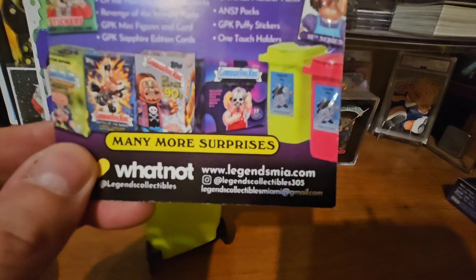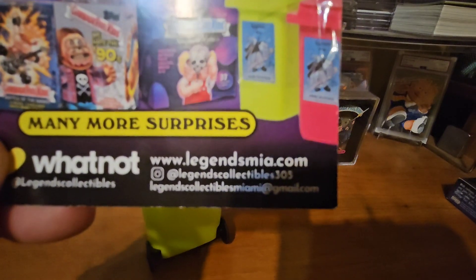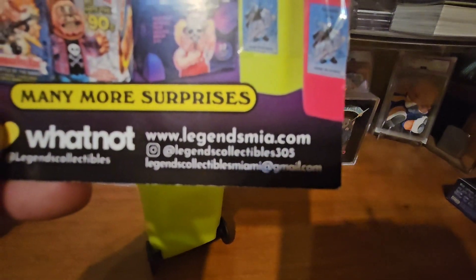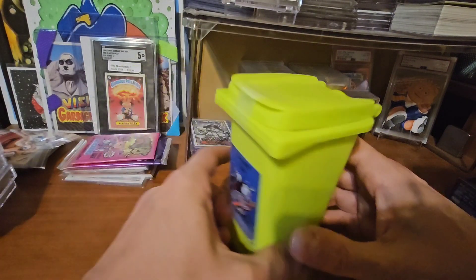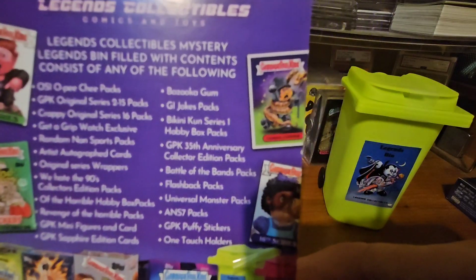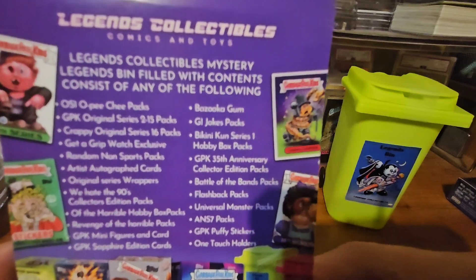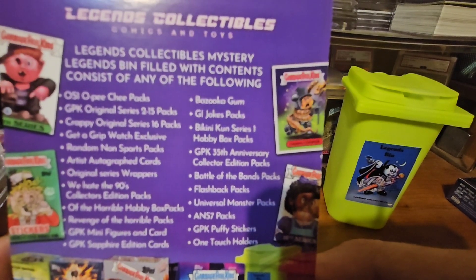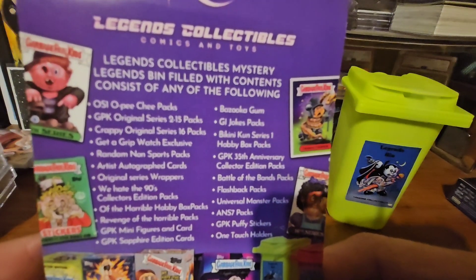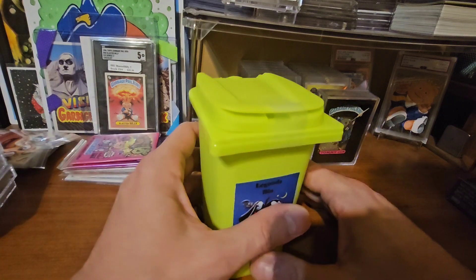We have these from legendsmia.com — you can see all the info right there if you want to get a hold of them and get one of these. What it is — this is a trash can, it says Legends on it. You guys can pause the video and focus on the label. It could have any one of these inside of there. I spent fifty dollars on this — I was told there's anywhere from fifty to two hundred dollars worth of value in here, and we won't know unless we open it.